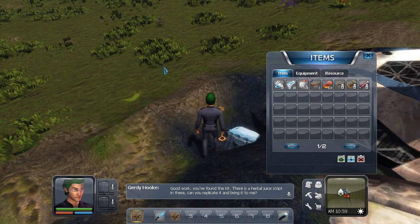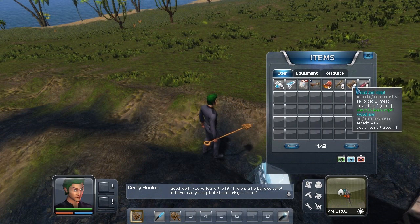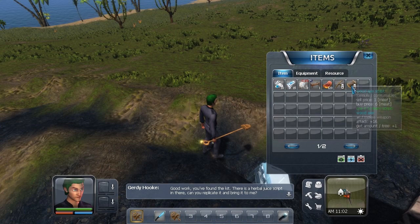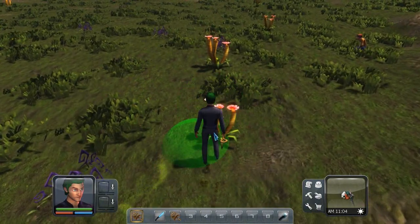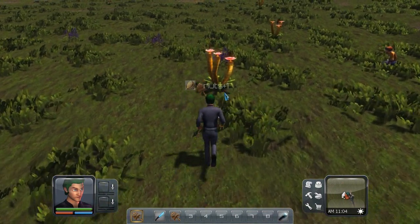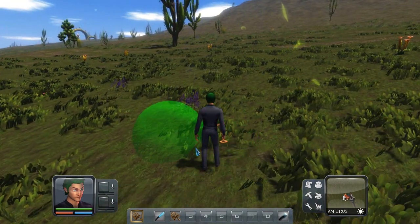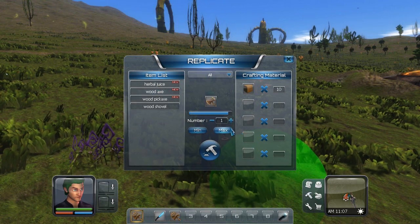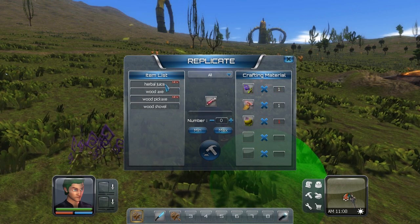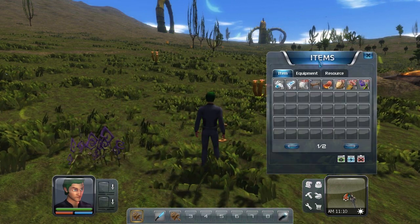Gertie is talking to me: 'Herbal juice script, Nick. You replicate it and bring it to me.' So I need to read these scripts to learn how to make things. I can right-click on plants to gather them — that works really well. The herbal juice recipe needs peach flower. So I need to find that.